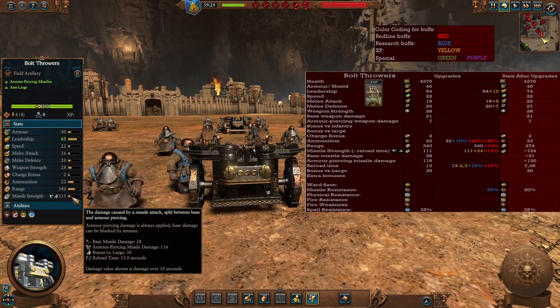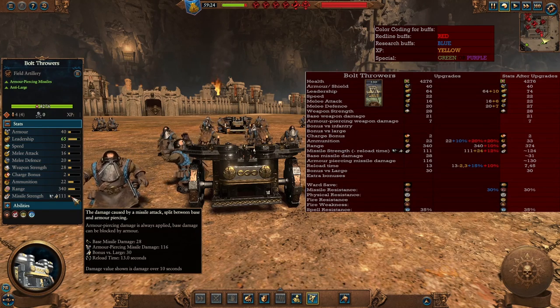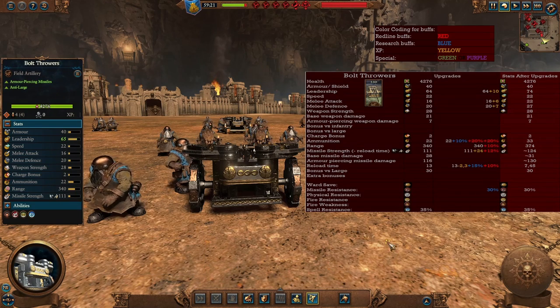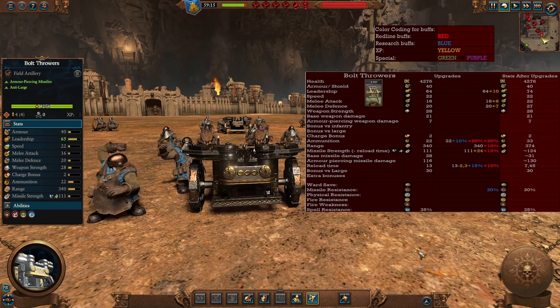For your first artillery unit, the Bolt Throwers. They are an anti-large and armor piercing unit, very good at wrecking those large targets, especially in the early to mid game. You'll have better versions of artillery for the late game, so this is mainly for early to mid. Once upgraded they do get a little bit more range, more ammunition, more missile strength, and less reload time, becoming a little bit better at getting rid of enemy large entities — but they always lack a little bit of punch and aren't ideal for the late game.